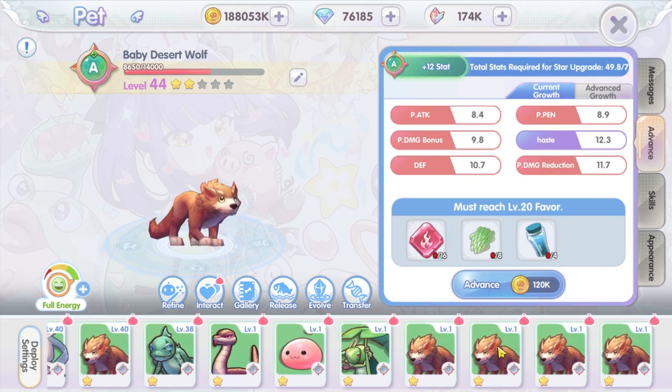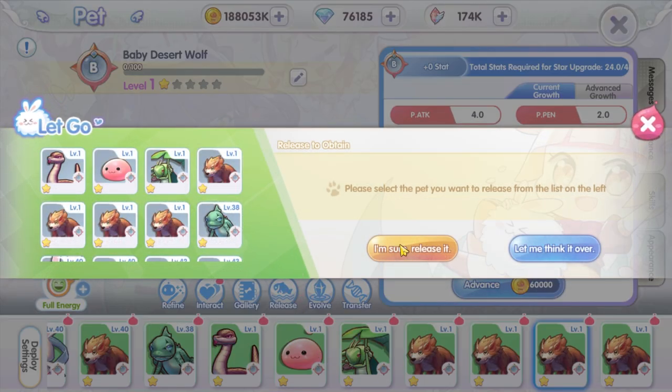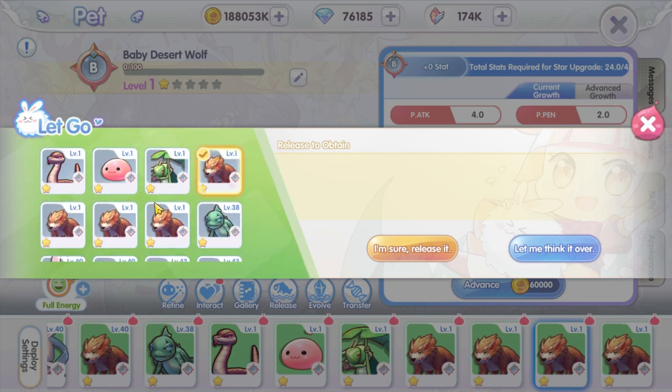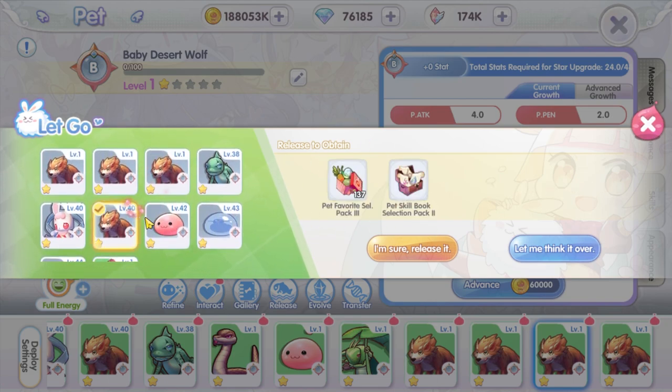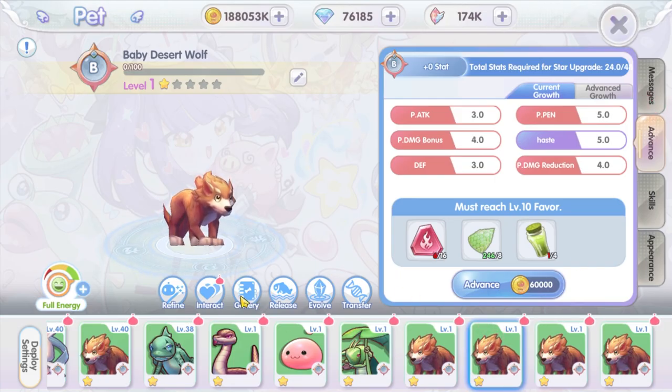What are you going to do with the low quality pets you caught? You can release them, but unfortunately with the latest pet system, newly caught pets do not give you anything when released, unlike the previous version where you'd get back some of the taming items. However, if you level up the pet first, you can then get back some of the pet taming items when you release it.